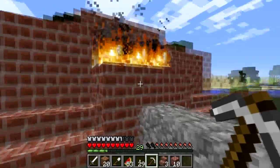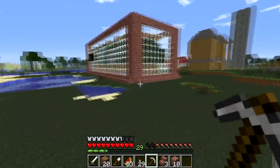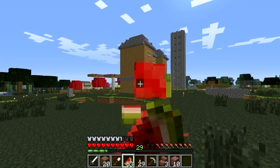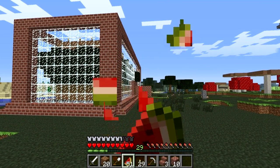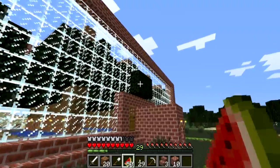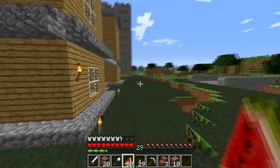I might actually go ahead and replace these five bricks here with sandstone, but I think it's good for now. Next up I think we should eat something and then go test out this tree farm and see if it's working. Oh look at that — looks like a tree is spazzing out and going through the glass actually. So let's go craft an axe and we'll cut down some of the wood in this tree farm.